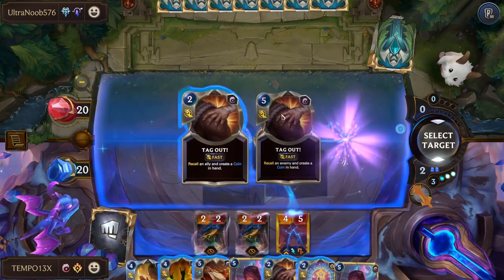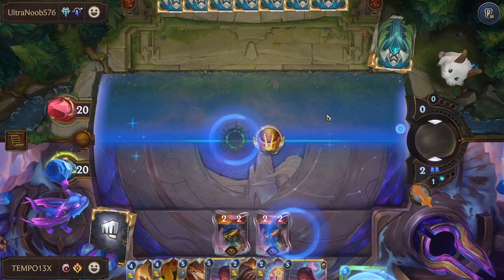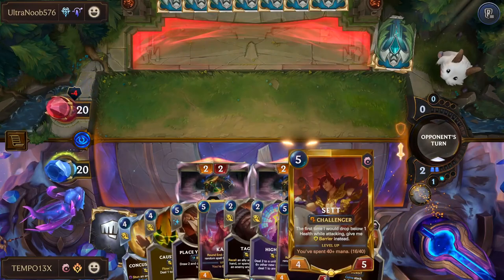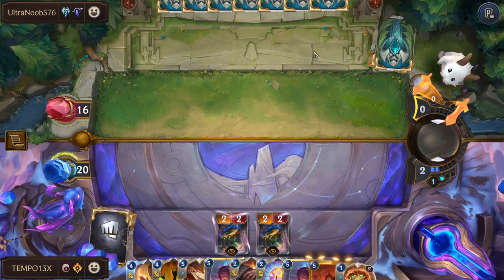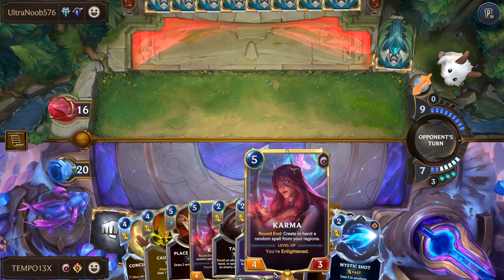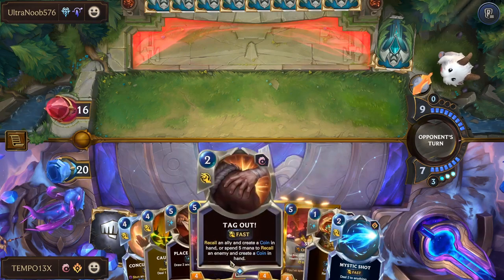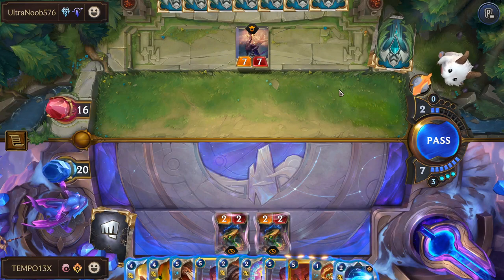Winter's Touch — yeah, continue ramping. Sunburst — okay, Sunburst is not a problem. We'll just Tag Out for two, nice and easy — also get a Coin, which we need. Recall an ally for two is so valuable. Perfect mana — we just replay Set. He lost his discount from the Clock though, which is a bit sad. So we're on Set and we have five mana still to recall an enemy with Tag Out if we need to.